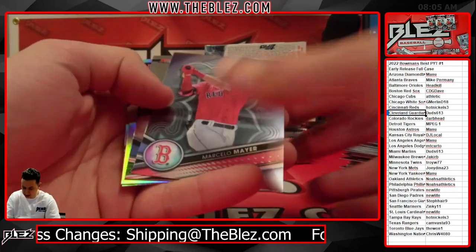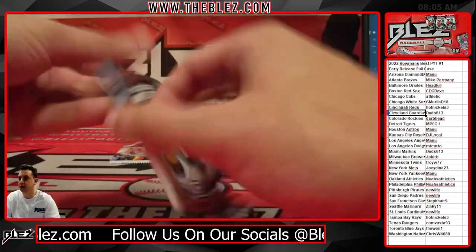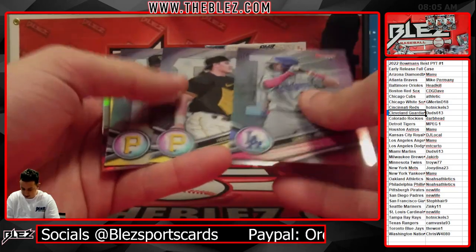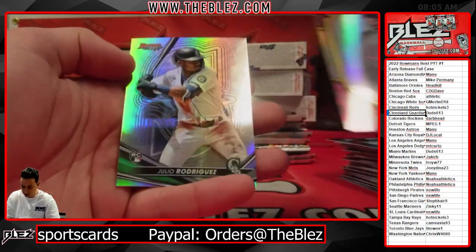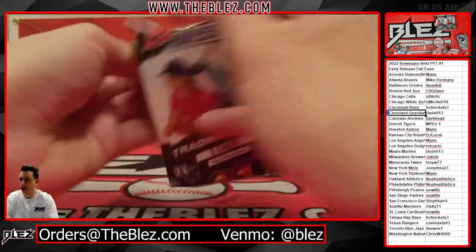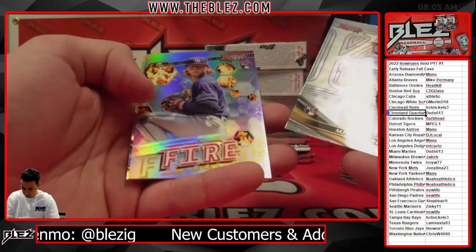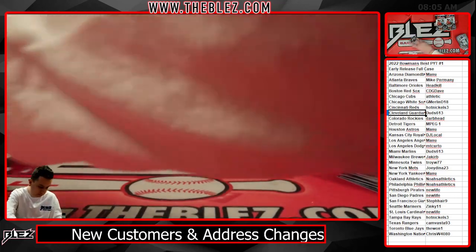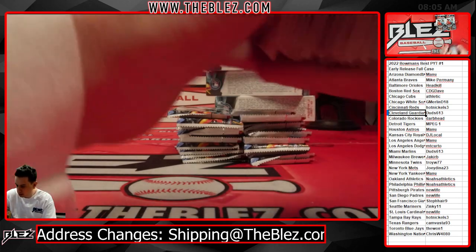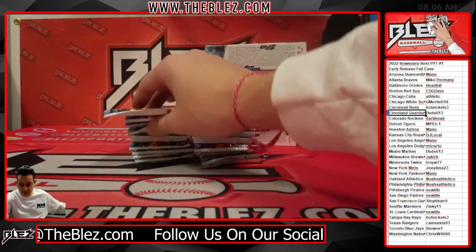We're going to run single PYTs. There's Noelle for the Guardians, a base auto. We're going to run single PYTs until 11 o'clock Pacific, and then we're going to do an $89 random team break. There's a Julio Refractor. Shane Baz. There's Vlad. Do you always go pack-by-pack? Honestly no — because it was early, I think I'll just open them all after.